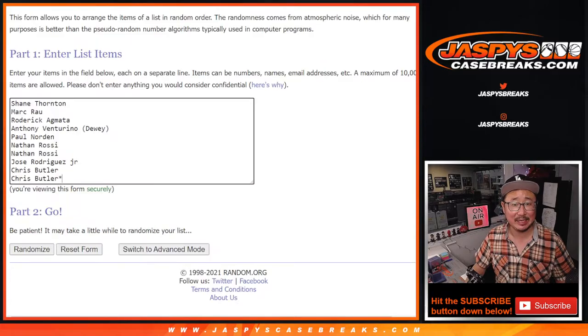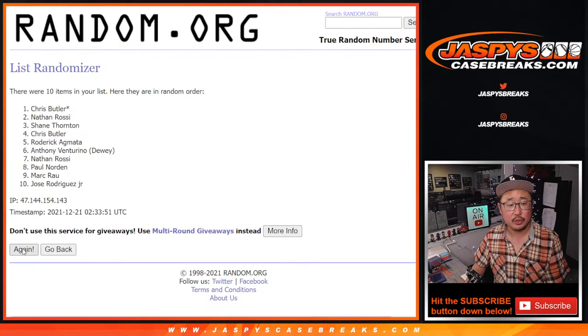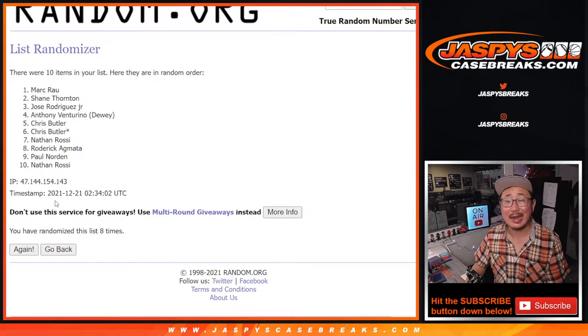Let's roll it. Randomize it. Six and a three — nine times for names and numbers. Good luck. One, two, three, four, five, six, seven, eight, and ninth and final time.